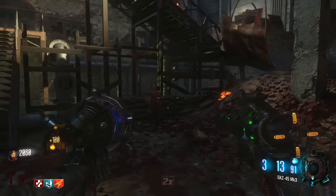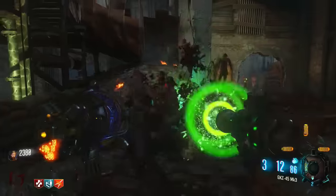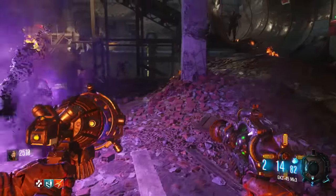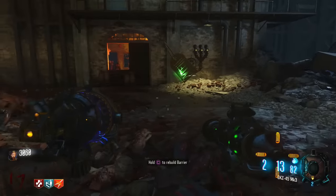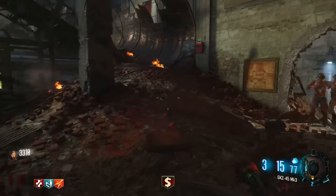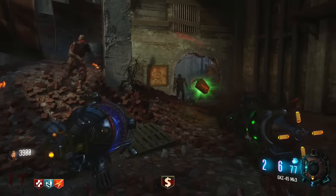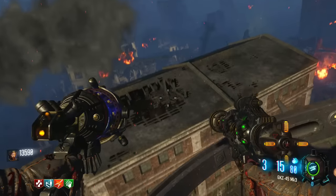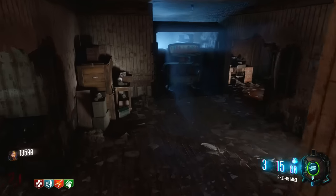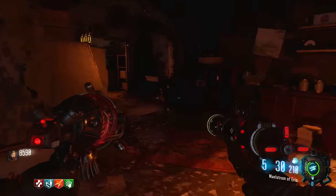In your left hand you've got the GKZ-45, which shoots an energy blast that slows zombies down, and in your right hand the new Mark III ray gun, which penetrates, has no splash damage, is fully automatic, and has a higher rate of fire than the original ray gun. What makes this combo really cool is if you shoot the GKZ-45 energy ball and then hit it with the Mark III, you create a black hole — very similar to the Gersch Device or the Apothicon Servant. It has less range so it doesn't suck zombies in from across the map, but zombies within its vicinity will dissipate into nothing. Pack-a-Punching it provides additional ammo and increases the duration, range, and damage of the black hole effect. This is a very cool wonder weapon, and that was number one on the list.